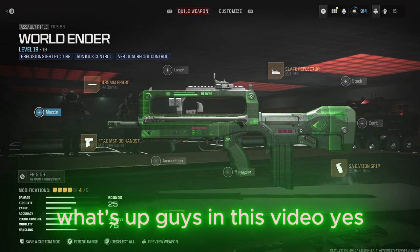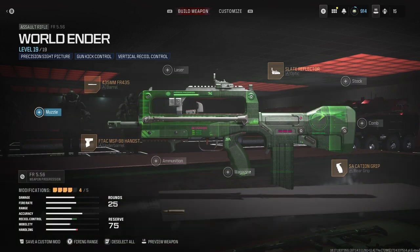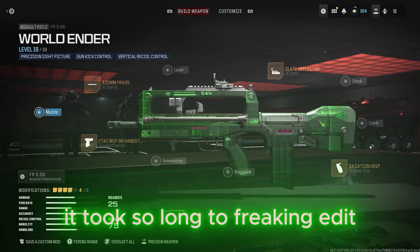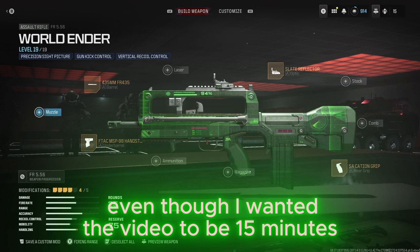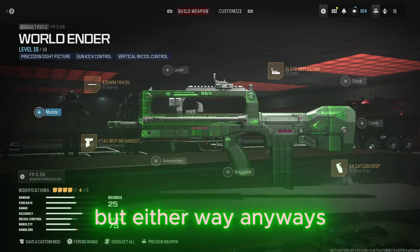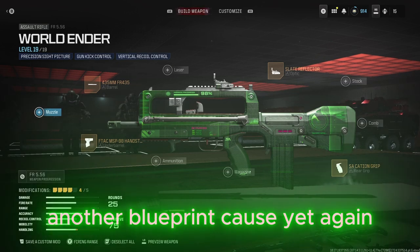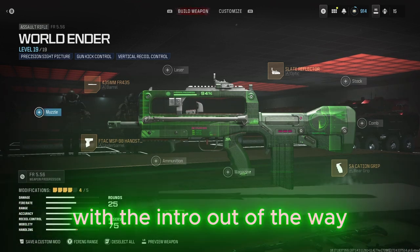What's up guys, in this video we are getting the FR 556 - the green camera. This is the first video of the day. It took so long to edit because my computer was literally freezing. I had to cut it down to nine minutes even though I wanted the video to be 15 minutes. For this gun we're going to be using another blueprint because I cannot be bothered making a gun class.